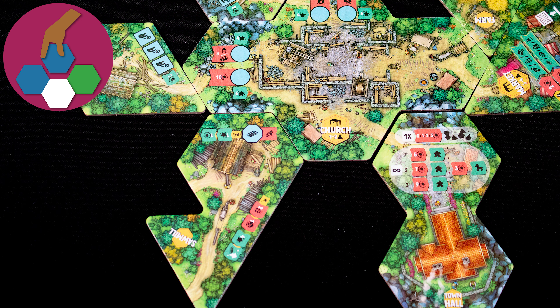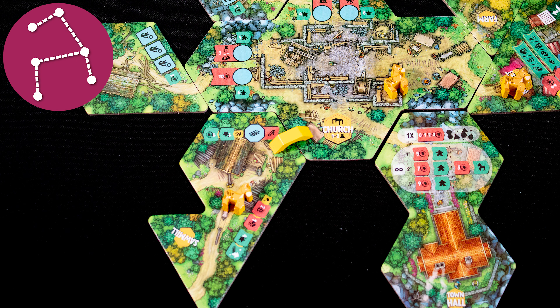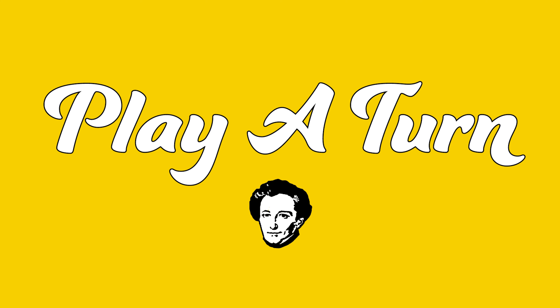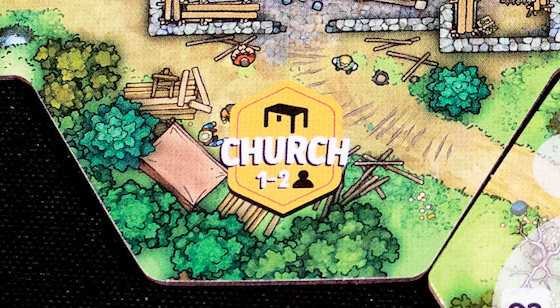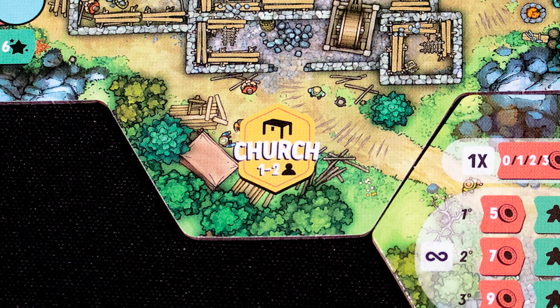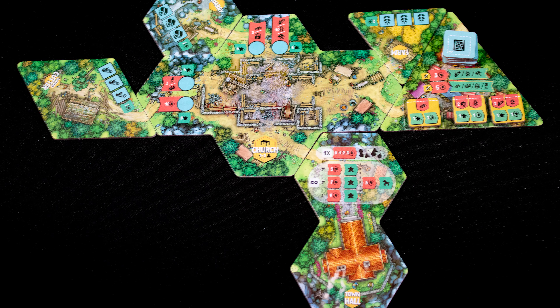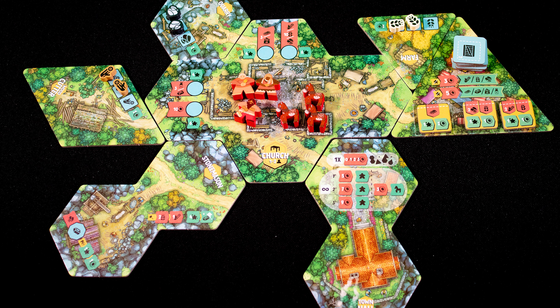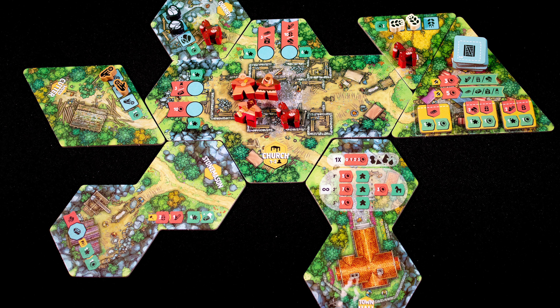Tile placement: you will place tiles into the village that everyone can use. Network building: you will use a network of donkeys and paths to move goods around the village. Contract fulfillment: you'll complete trade orders at the marketplace. Set out the starting buildings with the church in the middle of the table and the town hall, market, and three resource buildings placed connected to it. Each player also places a worker meeple and a donkey at the church, and two resources at each resource building. A key concept in Hamlet is that the resources are communal, as are most buildings, but your logistic network is private.